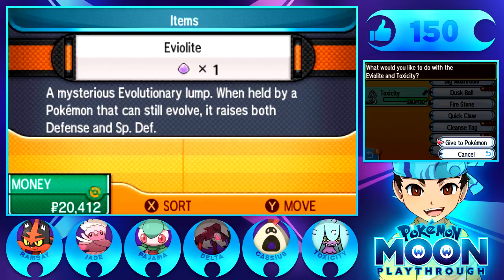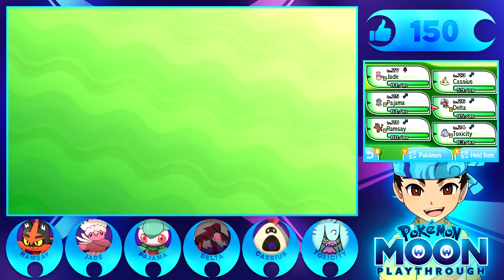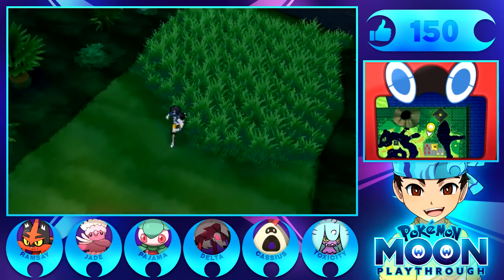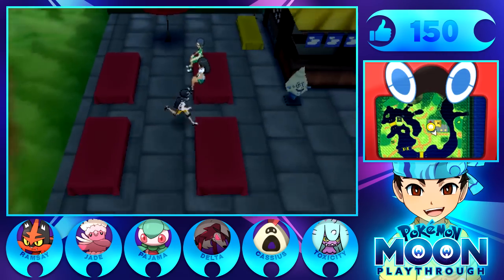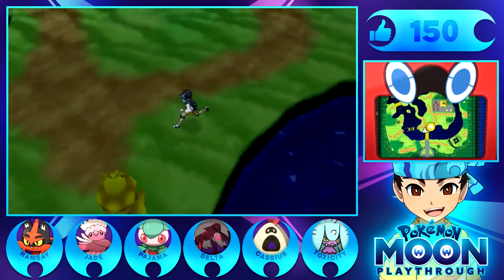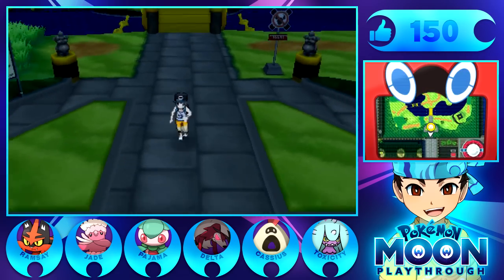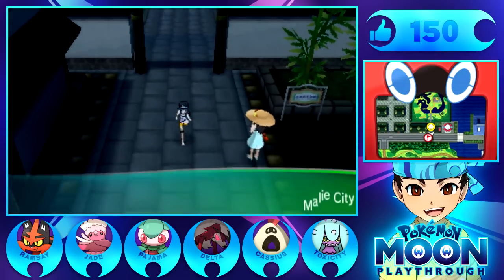Let's give him the Eviolite - boom! Just like that. I freaking love Cassius - that's a really cool name. Let's continue on. I think we're just going to go straight to where we are. I don't really have a desire to look for any Pokemon in here, and I feel like we'll live without any items we might have missed. Without this Rotom Dex, this game would be so hard to navigate - I love it so much.